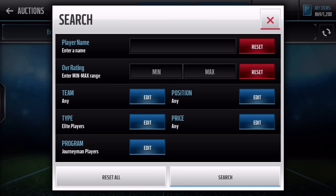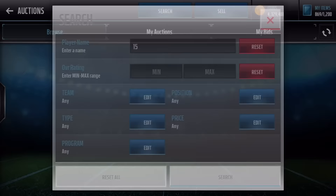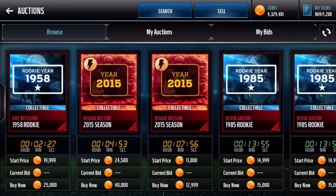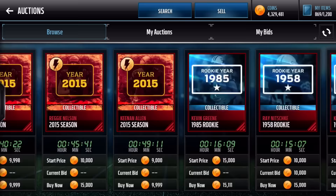Another cool thing is under player name — when you search up here, you can actually plug in numbers now. So for example, if you wanted to see 2015 season cards like Reggie Nelson, you'd type 2015. Typing just 5 gives you 25 season cards — we got Ray Nitschke and Kevin Green. Just think about the potential for filters you guys can make for making coins. I don't want to just hand you filters because that would kind of ruin it. If you guys make the filters on your own, then it works for you.